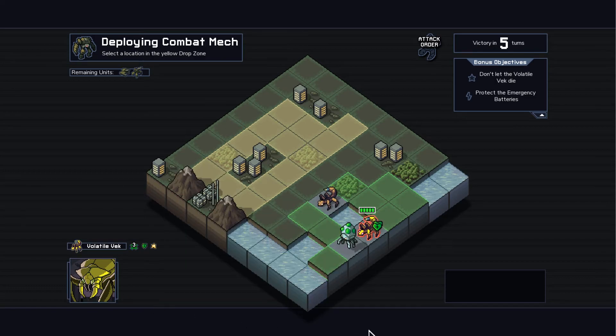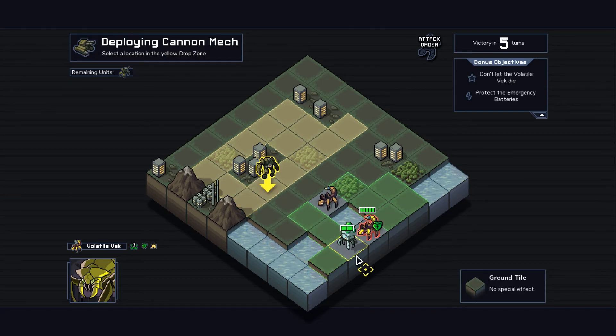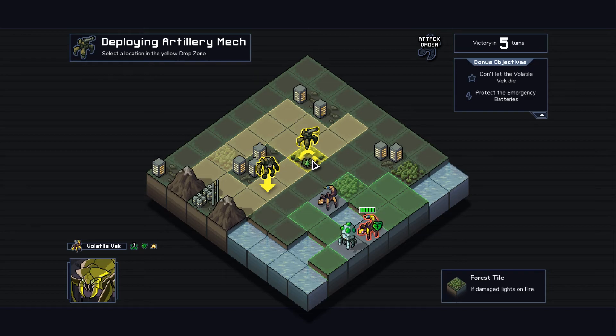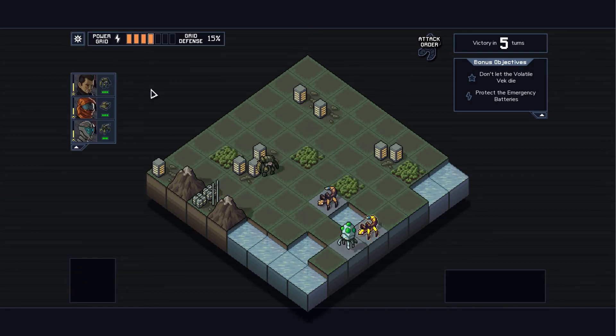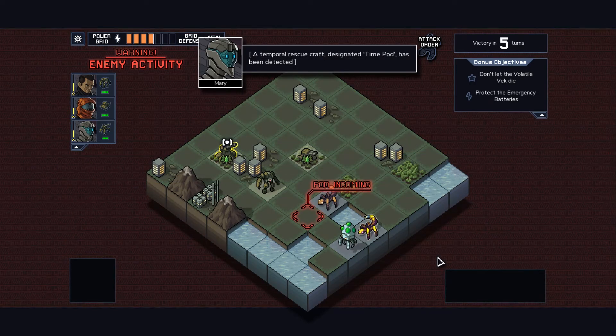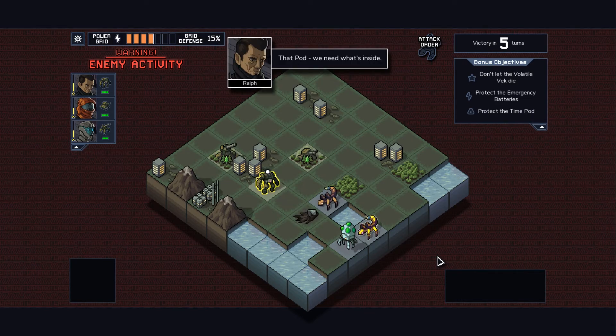He normally has quite a bit of health, but he has a buff from that other unit. I think we put the combat mech right in the front lines so maybe we can get to him. I'll put the tank fairly close up. I'm curious what being in the woods does — there's a little symbol there I'll have to check. We'll put the artillery mech a bit further back. Mission start! A time pod has been detected — it contains equipment from the future. We can collect it with a mech or just defend it until the end of the battle.